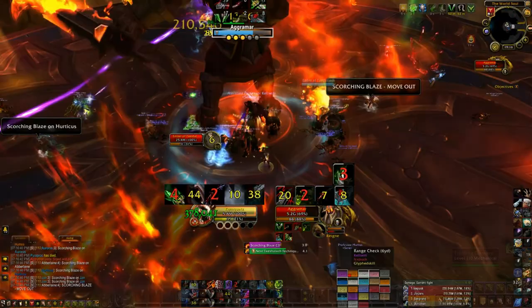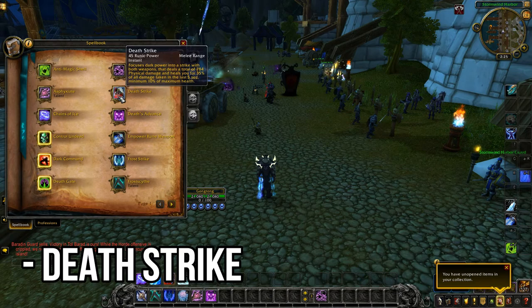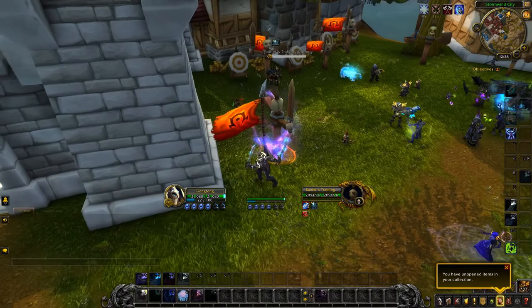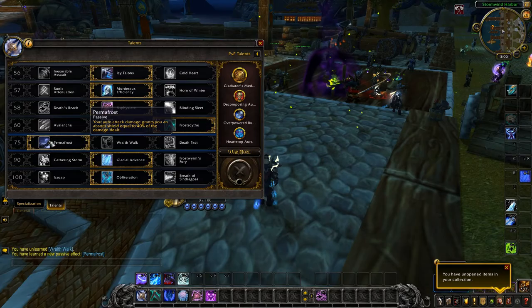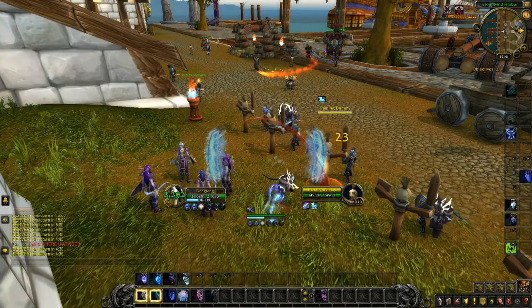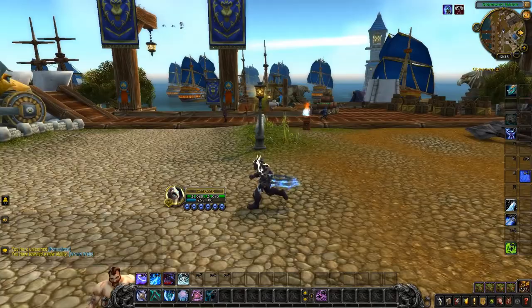Death Grip can be invaluable in both dungeons and raid scenarios, whereby you are required to pull a critical mob towards your group to kill, or perhaps to pull it away from somewhere it's not supposed to go. This can potentially create a niche yet valuable spot for a Frost DK as a DPS — as seen, for example, in the Aggramma boss fight in Legion, where using Death Grip on the fire elementals makes the fight a thousand times easier. Frost DKs also have a reliable way to heal when levelling or playing solo, in the form of their Deathstrike ability and Darksucker passive. Combined together, it allows the Frost DK to stay at near full HP while killing mobs out in the field.